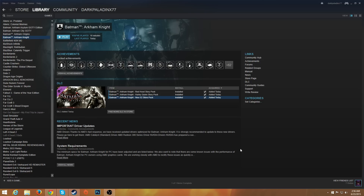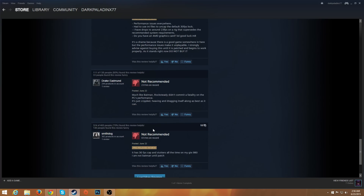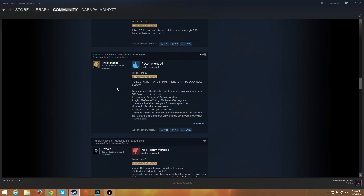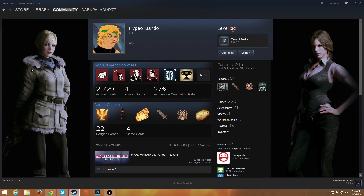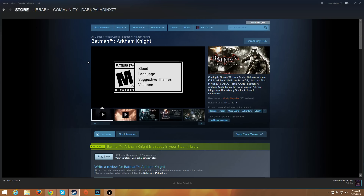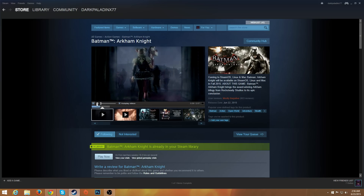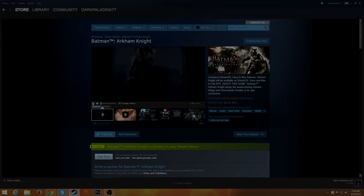That's everything you need to know to fix Batman: Arkham Knight FPS drops. It's basically unplayable without this — you just need to edit that .ini file and you're good. I don't take all the credit; that goes to hypeo mando on Steam, so send him a thank you. Thanks for watching, I hope this helped, and enjoy Batman: Arkham Knight — catch you guys later, peace.